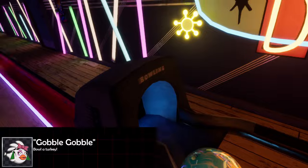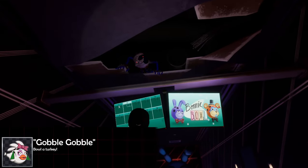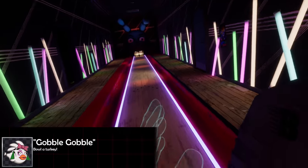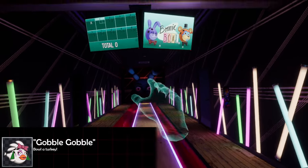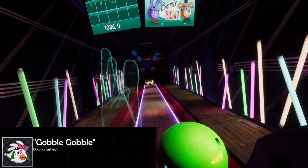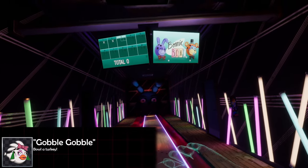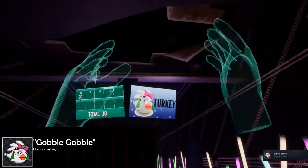Finally for the Fazcade we've got 'Gobble Gobble.' This achievement is found in the Bonnie Bowl minigame and to get it you gotta bowl a turkey, which in bowling terms means you have to get three strikes in a row. Bowling's already pretty tough, but doing it in VR is definitely a struggle. My advice: just take your time and try to keep your line of sight straight. I found throwing the ball pretty quickly when you throw your hand the best way to guarantee a straight line down the middle.